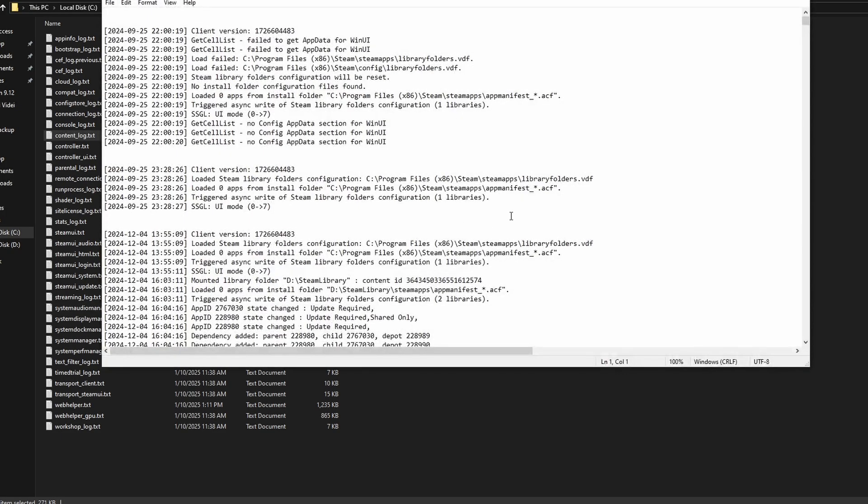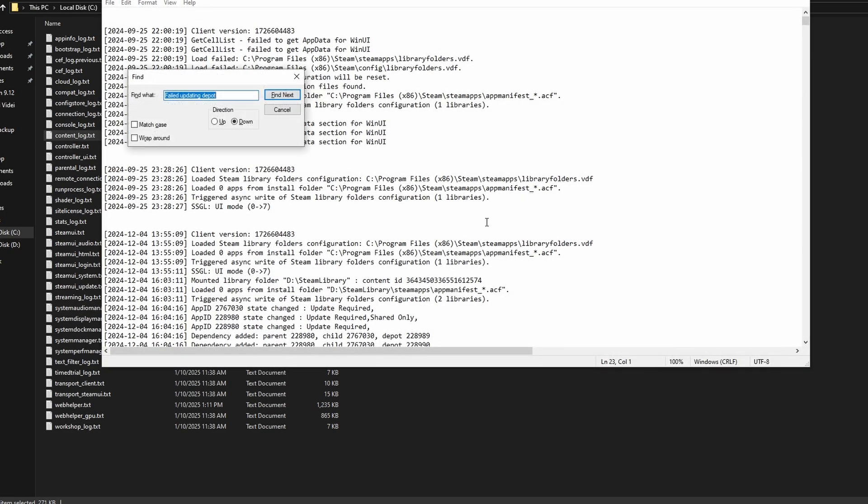When you open that text file, press Ctrl+F on Windows — I don't know the Mac shortcut — to search for stuff. You are searching for "failed updating depot".